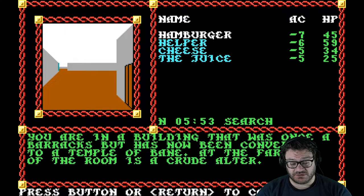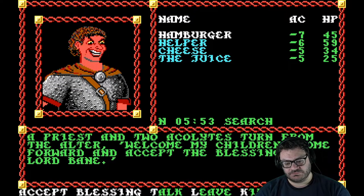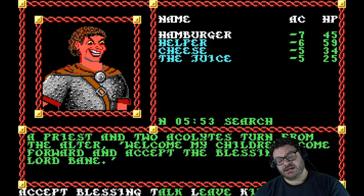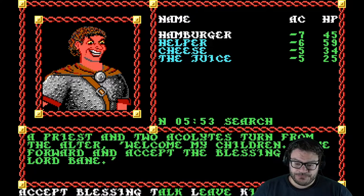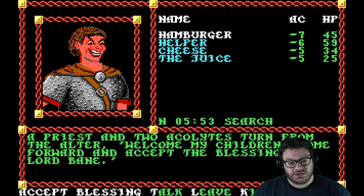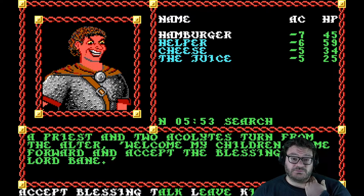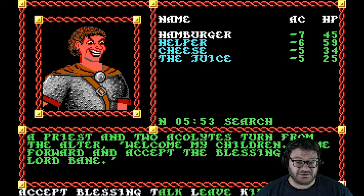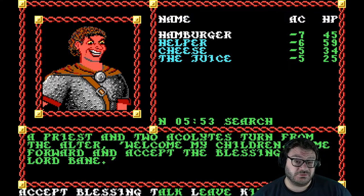Far into the room is a crude altar. A priest and two acolytes turn from the altar: 'Welcome, my children. Come forward and accept the blessing of Lord Bane.' If you're an evil party, you can accept the blessing of Lord Bane — I don't know if it does anything. Whatever you do, do not touch anything on the altar itself. You can steal some money from the collection box, and there are two cross swords on the wall — take either one of those and all the monsters in the castle will know you robbed the temple of Bane and attack you. The cross swords are also cursed long swords — you don't want them anyway. But we're going to kill them.